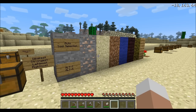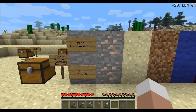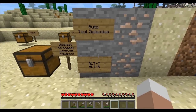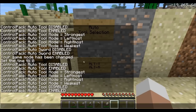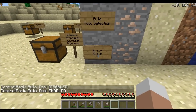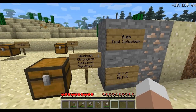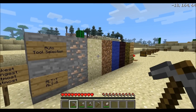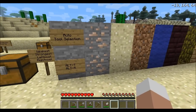So let's get started. The first feature is the auto tool selection — already so great you're gonna poop your pants. You can switch it on and off by hitting Alt T. You can see 'auto tool disabled' right now, and Alt T again gives 'auto tool enabled.' You can switch between the modes — there are four modes, and Alt R will switch between them. Right now I'm in the weakest mode, which will always choose the weakest tool available in your hotbar to mine or dig whatever block you're looking at.